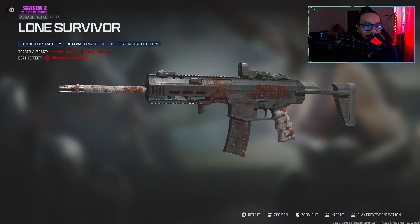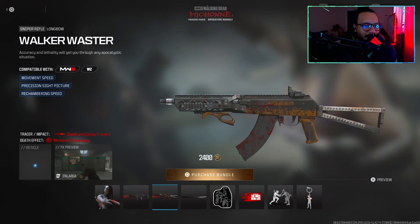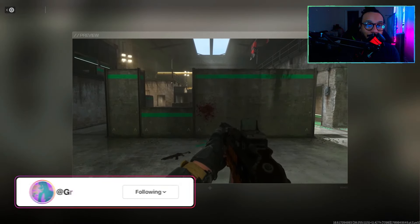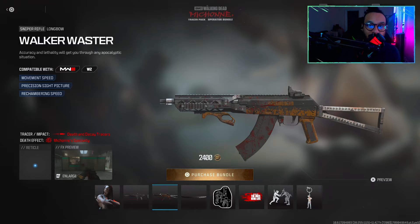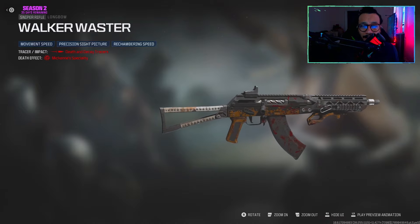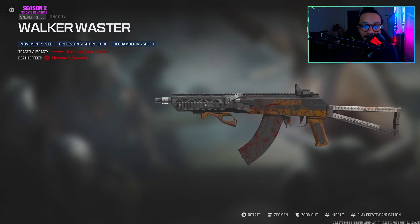You also get a blueprint for the Longbow sniper rifle called 'Walker Waster.' It says: 'Accuracy and lethality will get you through any apocalyptic situation,' featuring movement speed, precision sight picture, and rechambering speed. Here's the full 360 — I thought it was an SMG at first. Walking Dead details on the side, covered in blood.